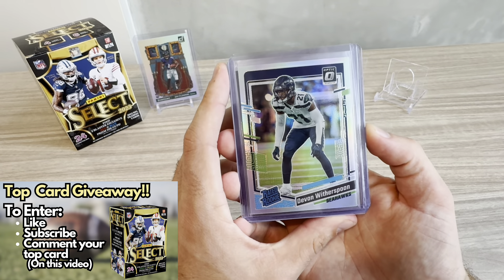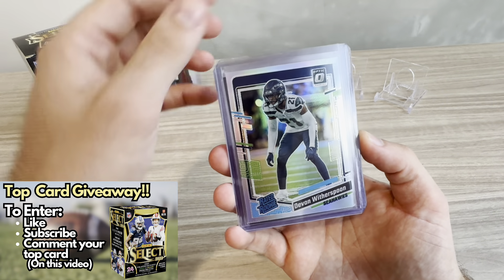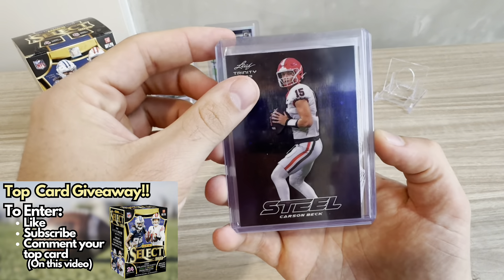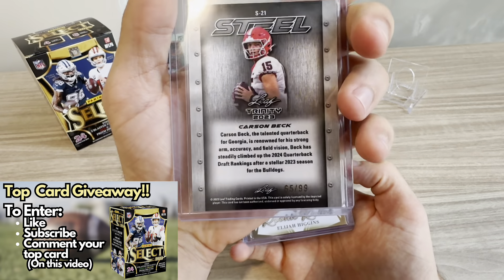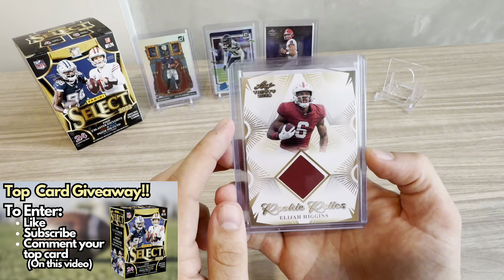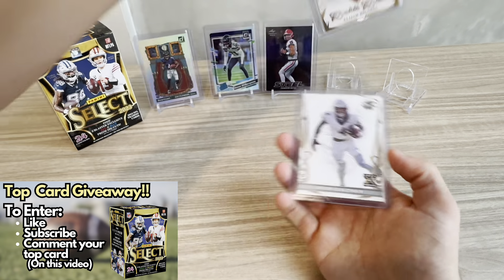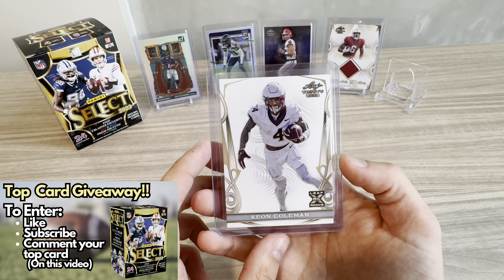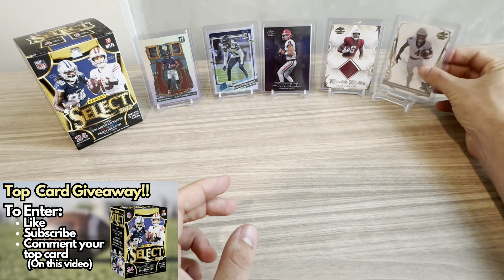These were the top hits you all commented on. There was a Devin Witherspoon Rated Rookie Hollow, a Carson Beck Steel numbered to 299 — probably my favorite, really nice looking card — an Elijah Higgins Patch Card, and a Keon Coleman Rookie.